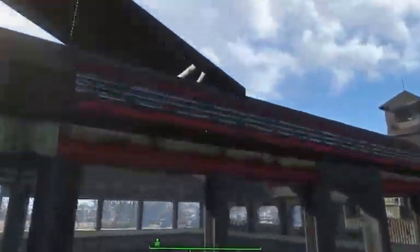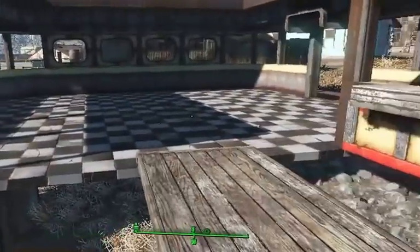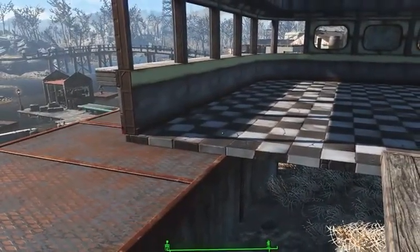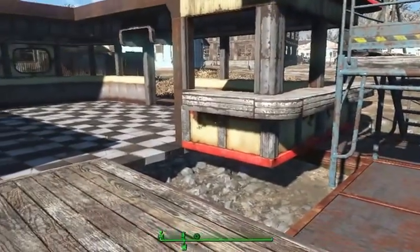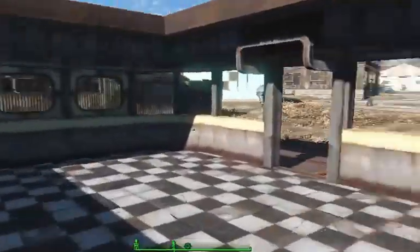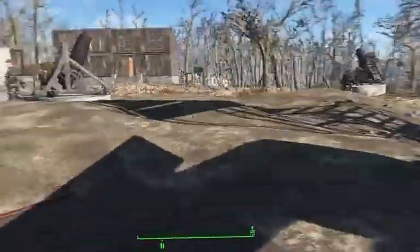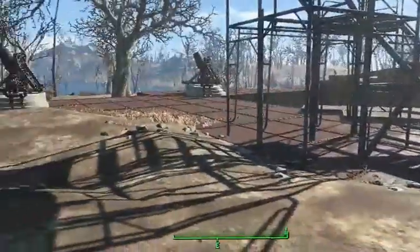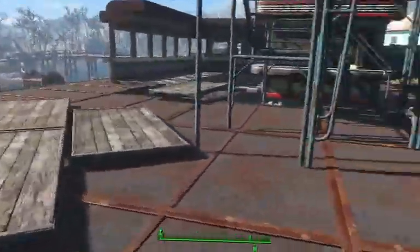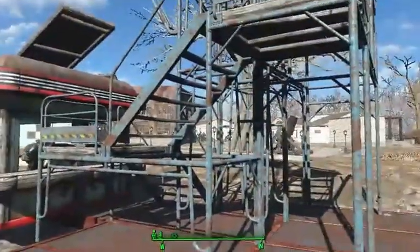We have the bar at the front, but I want to build a nice diner here. There's another mod — Homemaker, I think it's called — where I can build a diner, and I thought it'd be neat to make a little place to get people eating in here as a secondary social area to the bar. This isn't finished yet by any means, and I'm not sure how big I'm going to make it — the plan is probably to bring it to this wall here.